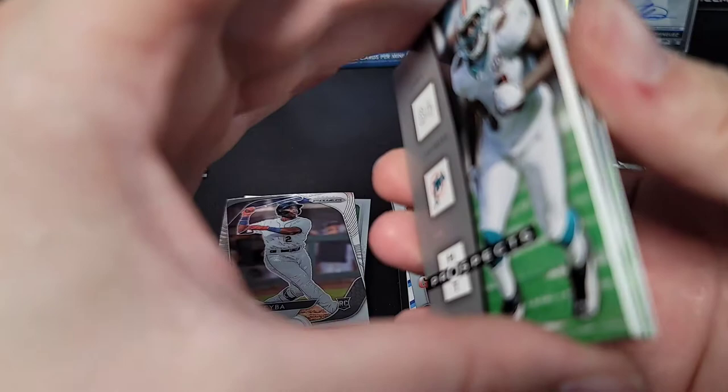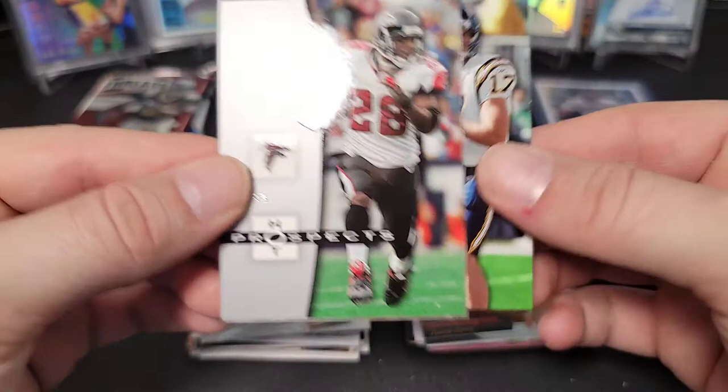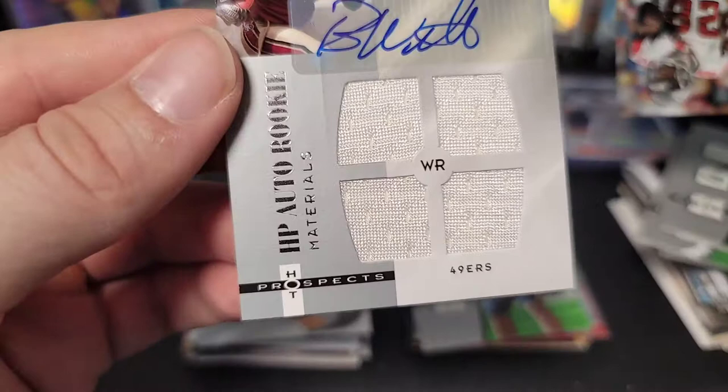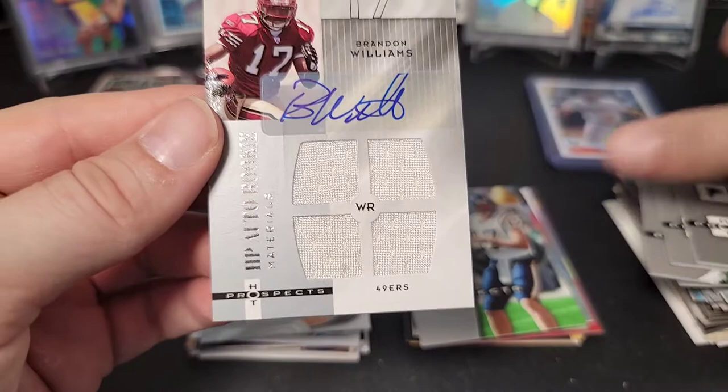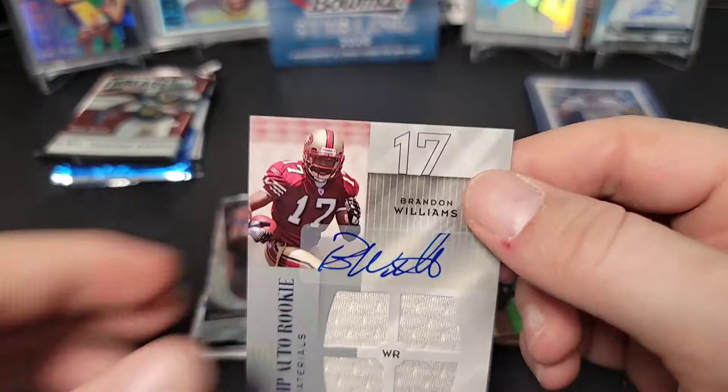Next up — same 2006 Hot Prospects pack, and this one feels a little thicker. Could be something or could be a dummy. Chris Chambers, Justin McCareins, Philip Rivers — kind of cool — and then: Brandon Williams, rookie patch auto! HP Auto rookie, yes it is. Numbered out of 999. I honestly can't say I remember this guy, but we did get a hit, so I'm not complaining. Even if he might not be in the league anymore, still a hit.